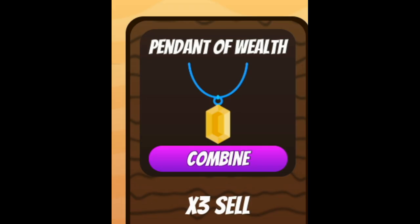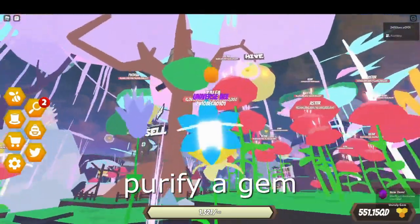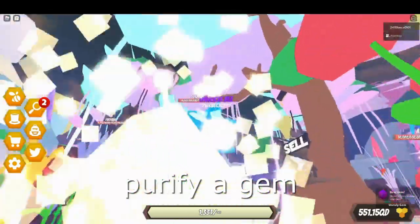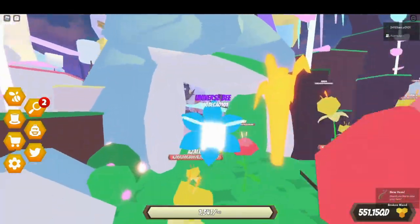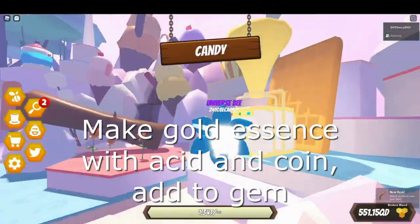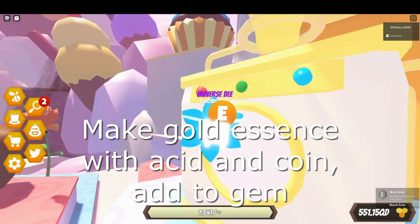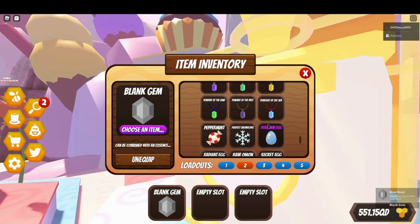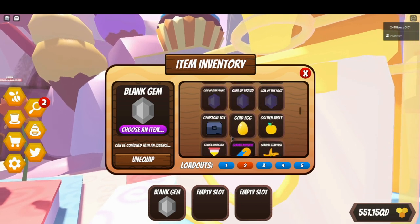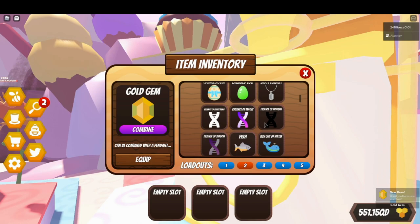Pendant of wealth is easy enough. Get your gem and your gold essence - you should know how to make that, which is acid and a gold coin. Add that to your gem; that's the gold, that's the wealth done.